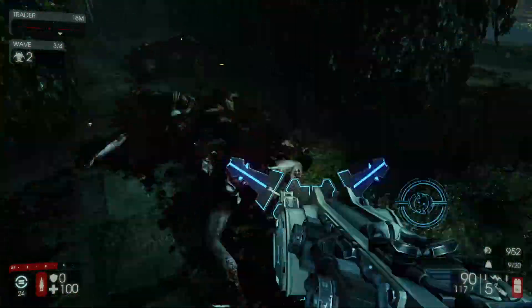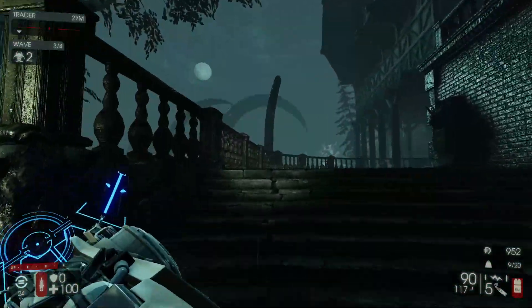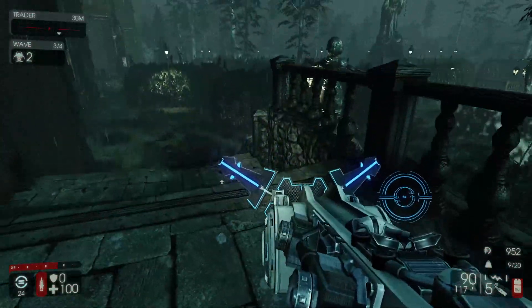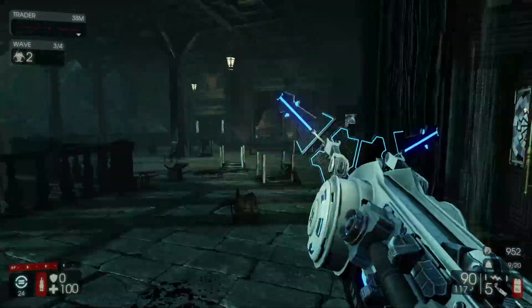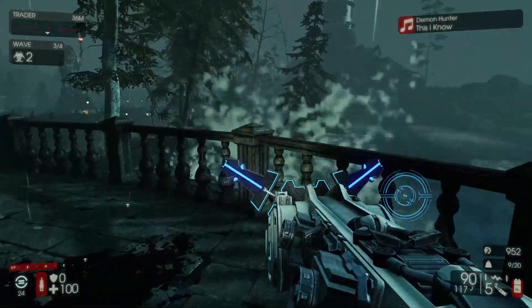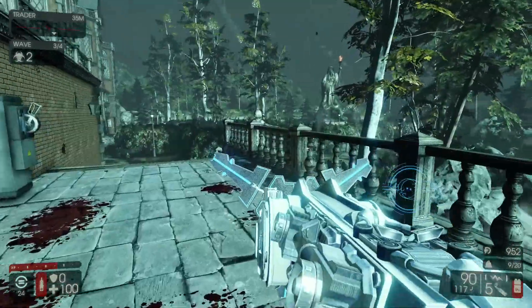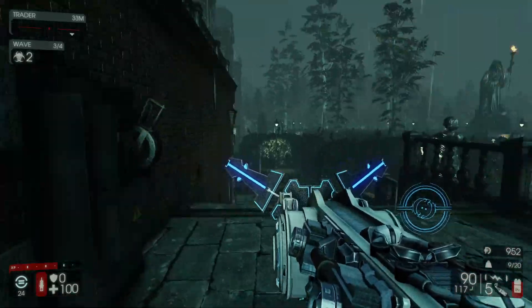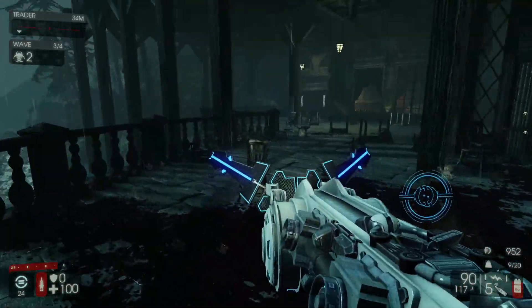I'll move somewhere else where maybe we can see these guys coming up. They seem to be quite far away below us — hopefully they're not completely stuck. The HRG Arc Generator — I believe it's a reskin version of the microwave gun, which I actually tried out probably for the second or third time in the last month and a half, and found out that I quite like it.